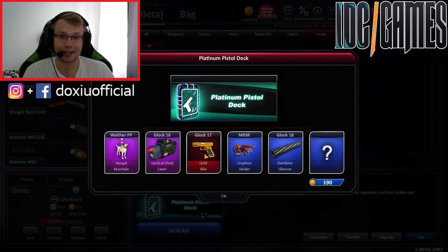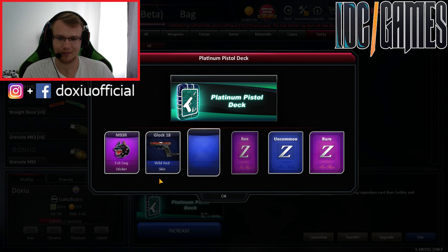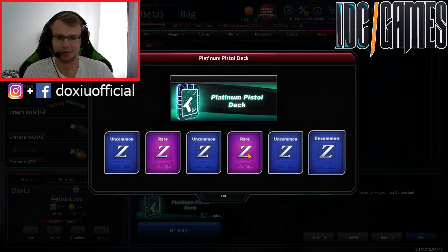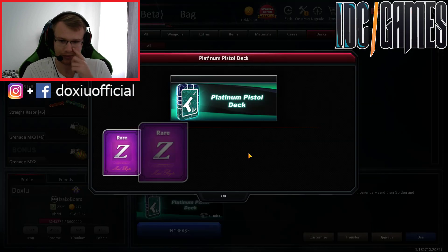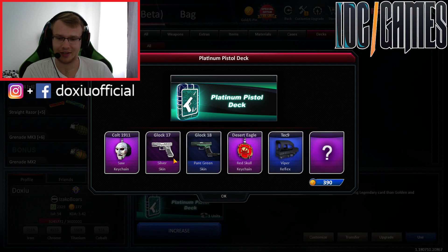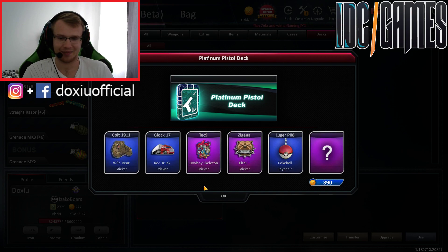Glock 17 again — guys, why Glock 17 all the time? Gold skin. 3 decks left. Glock gold again — I got it like 20 decks before. Mateba, Tech 9 Bambino silencer — I like Bambino silencers, so it's okay. Glock 17 again — so it's basically a Glock 17 deck, not a Pistol Deck. And Tech 9 rare sticker.